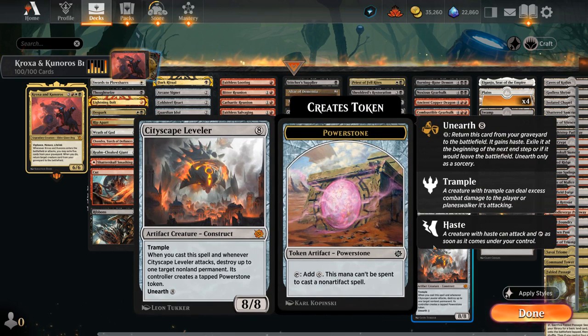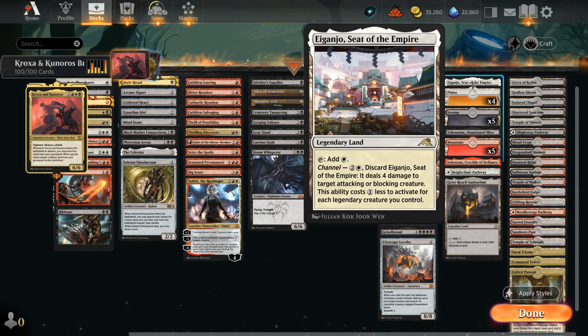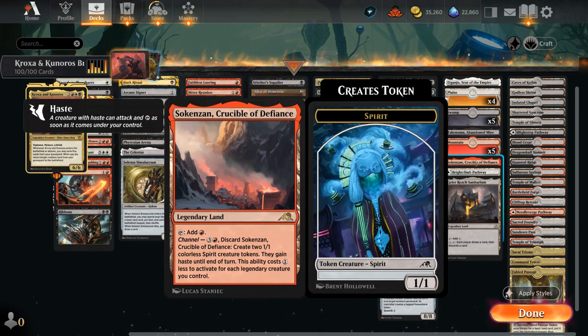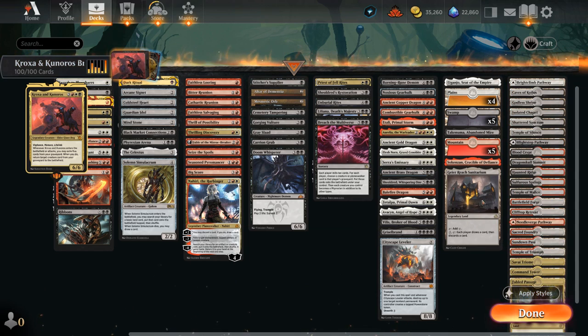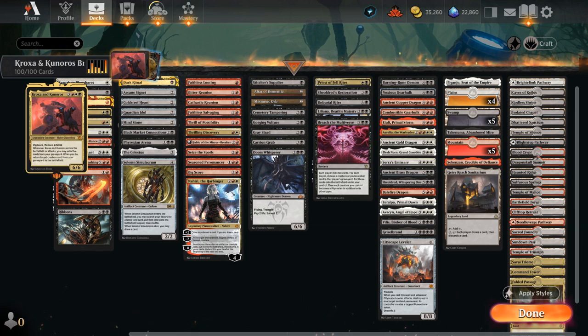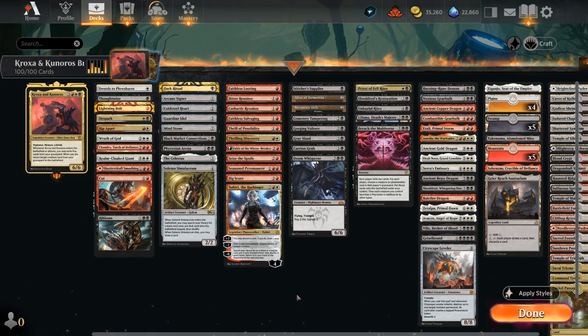The mana base is pretty straightforward with a couple basic lands. Yavimaya, Cradle of Growth — actually Abandoned Mire — also has great synergy as it can mill additional cards into our graveyard. Crucible makes 1/1s. And then a lot of dual lands. The Sanitarium gives us another discard outlet built into a land, plus lots of mana fixing to cast our spells in a timely fashion. I like playing at least 40 lands in most of my Brawl decks. So that's our deck — let's jump into some games and see how it does.